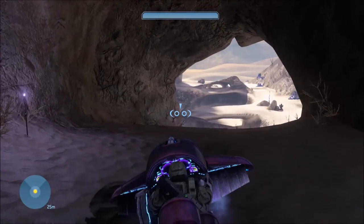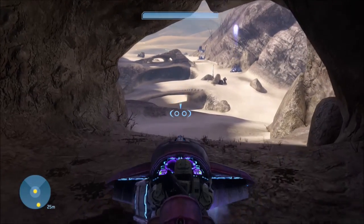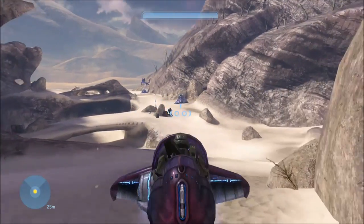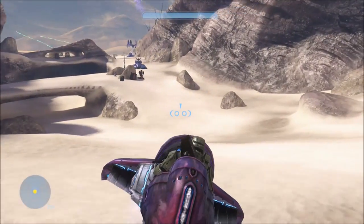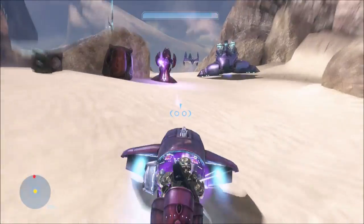It's very rare to see that happen because there's rarely any fuel rod grunts near a ghost. So the best way to do it is on heroic difficulty on The Ark. There's a fuel rod grunt down there — you just need to get a ghost close to him and then he will eventually get on the ghost.